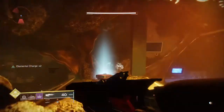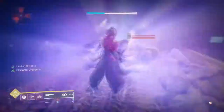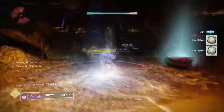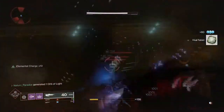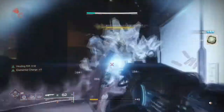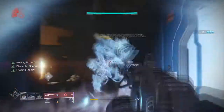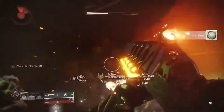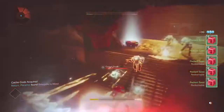No need to fight any of them — the boss will spawn right here. Now, I definitely made the mistake of going Nova Warp. I could have sworn I had Nova Bomb equipped but I didn't. So make sure you have a good super that can destroy a boss quickly — that would be my recommendation. And you see a ton of Radiance Seeds drop.